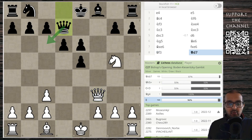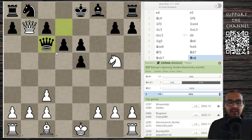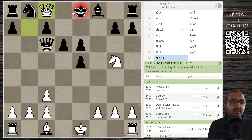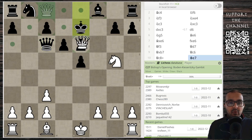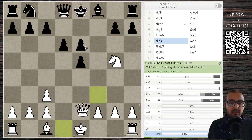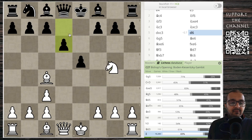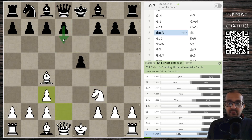But that doesn't work. After queen takes b7, they play queen c6. However, now there's just a simple mate in two: queen c8 check, king e7, and of course queen e6 check, mate. A completely winning position here for white if black decides to play d6.